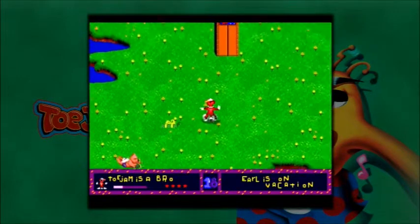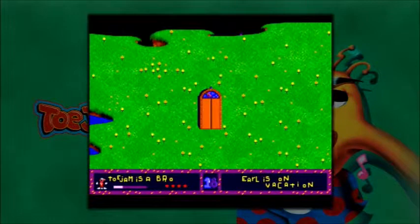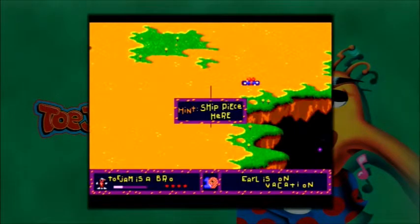I think ToeJam and Earl 3 didn't actually have a name after it — I think it was just TJ&E3. And if I recall correctly, if you're an Xbox owner, I believe that actually came with ToeJam and Earl and ToeJam and Earl 2: Panic on Funkatron on the disc. Could be wrong on that, but that's my understanding.